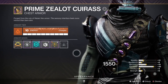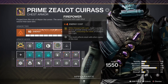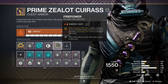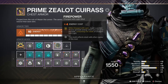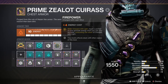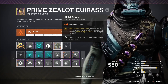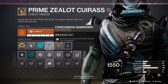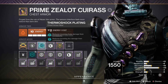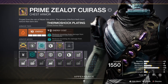On my chest piece, it's a Solar Elemental Affinity with Firepower. While charged with light, regain a portion of your grenade energy when you use your grenade, consuming one stack of charged with light. That way we're getting that little chunk to keep our grenade going, and all of the different mods combined will just keep feeding us grenade energy. I like to run Concussive Dampener because AoE just drives me insane, and Thermoshock Plating is just a really nice seasonal mod that I absolutely love.